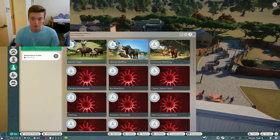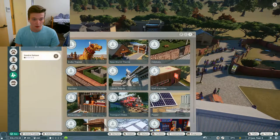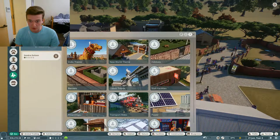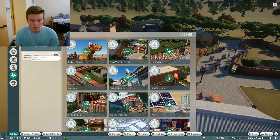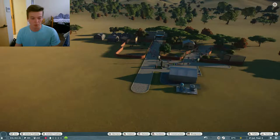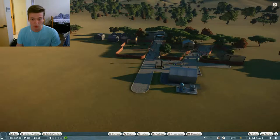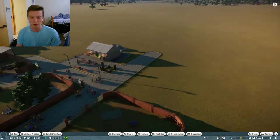Let's look at how our research is doing — we are not researching anything. I'm going to get them to start researching, and also research habitats. I think everything's going pretty all right so far. We could make a little bit more money, but first I think we're going to figure out what we're going to do for future plans.